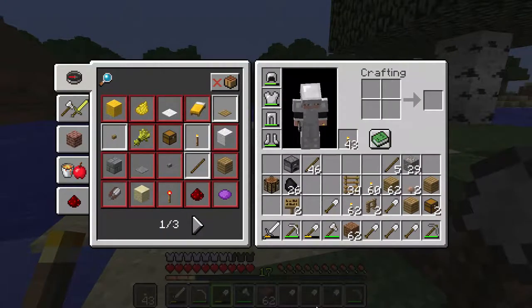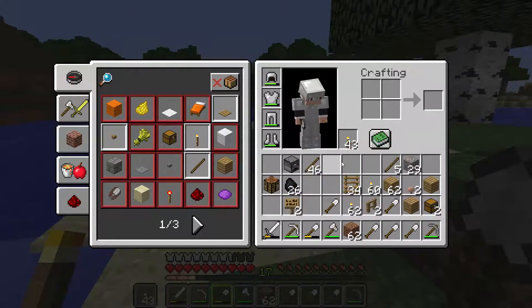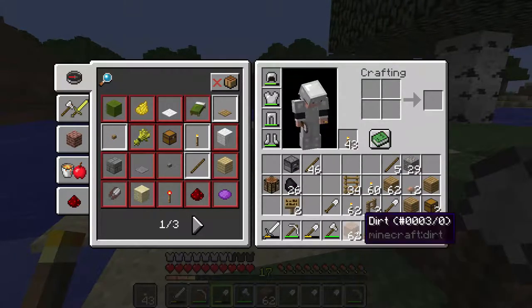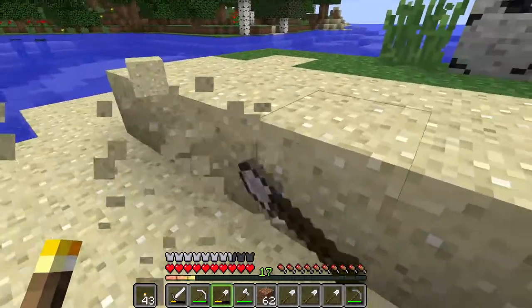I just need about 11 slots of sand. I counted and I have 9 slots — I can get rid of some stuff and I should be fine. Okay guys, it looks like I have just enough sand.